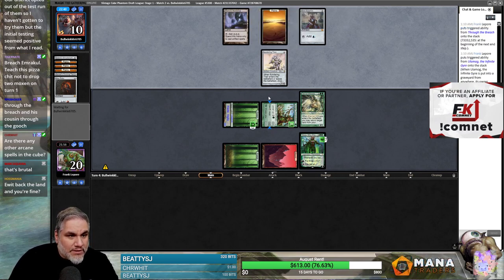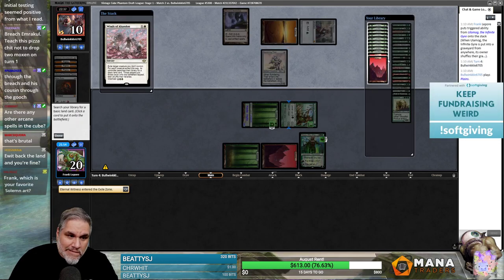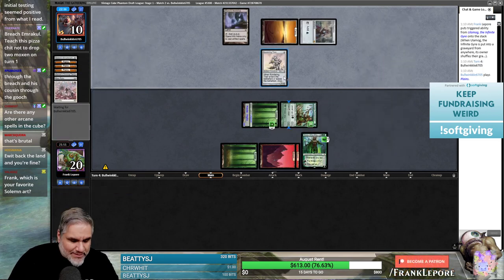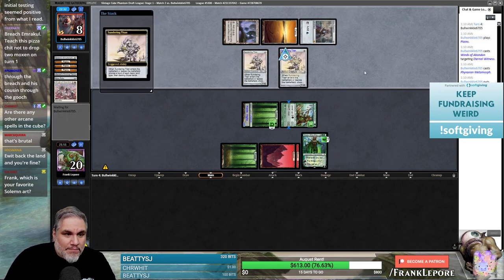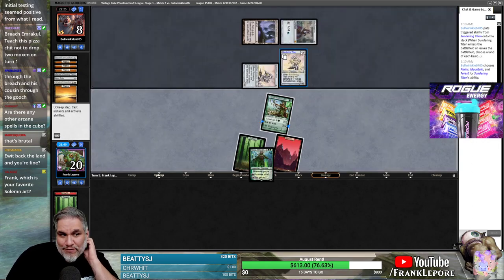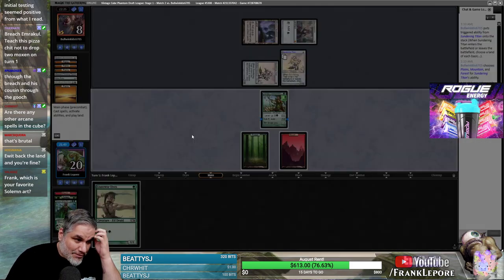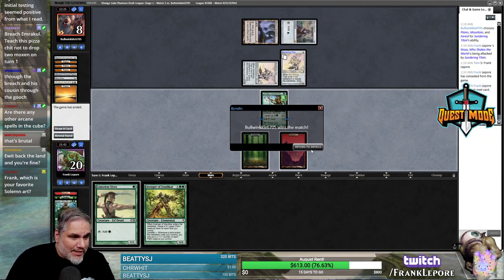I'm 100% blocking with Eternal Witness if they attack — well, no longer blocking with Eternal Witness if they attack. Get a second red. If they choose to kill us with Sundering Titan, let me get that — yep, that's pretty cool. Winds of Abandon to get rid of my one blocker so they can kill Nissa, a Phyrexian Metamorph, and they were able to do all of that with the exact mana they had. Perfect. Let's go to the next game.